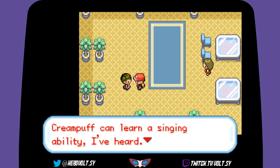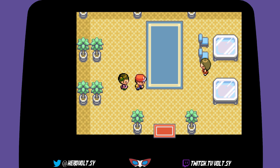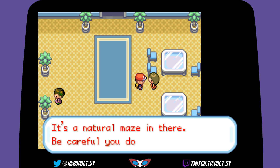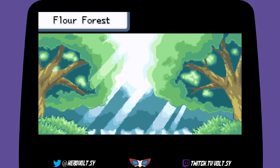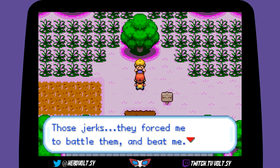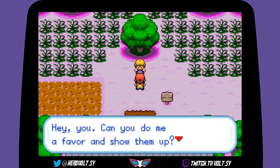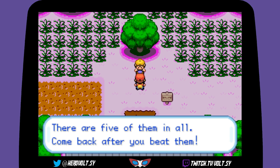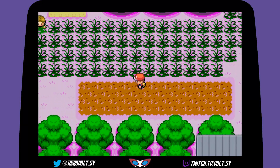'Cream Puff can learn a singing ability — I've heard that should help catch new Poker Sweets.' Entering Flower Forest — it's a natural maze, be careful you don't get lost. Someone outside says there are five trainers up ahead who forced them to battle and beat them. They want us to show them up and beat all five. 'Come back after you beat them okay!' I will!